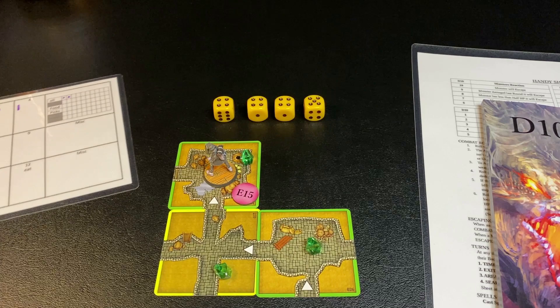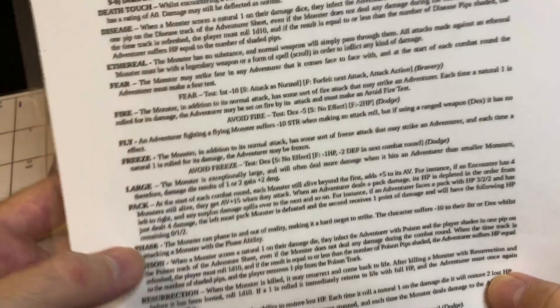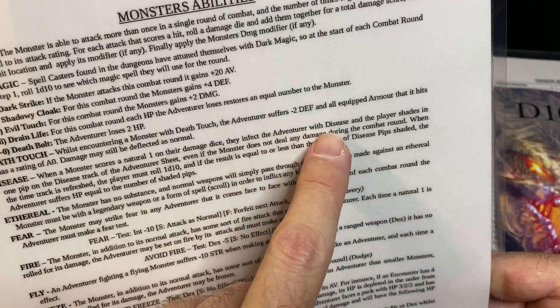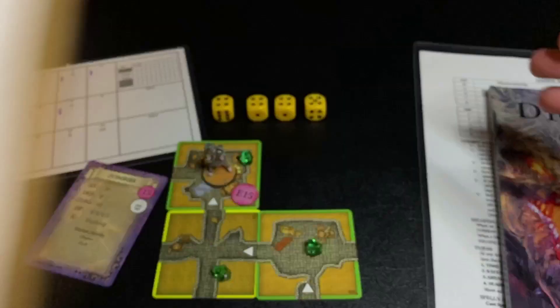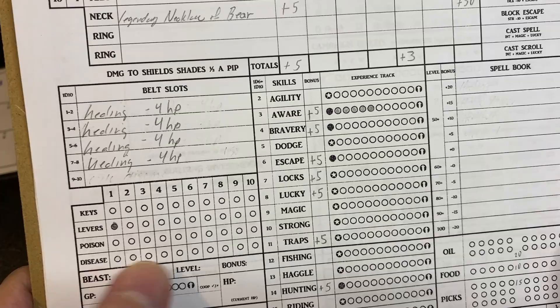Zombies also have the disease ability. When the monster scores a natural one on the damage die - even if you don't take damage - you fill in a disease pip. When the time track is fully refreshed, you roll a d10 and if you roll under the number of disease pips filled in, something bad happens. I was actually diseased early in this dungeon and used a potion of cure disease to remove two pips. This is like the disease dungeon.